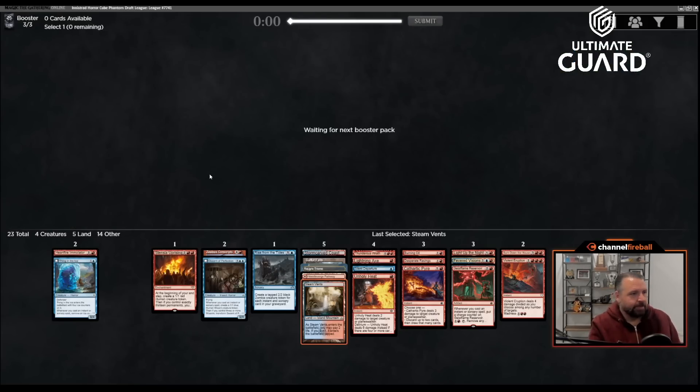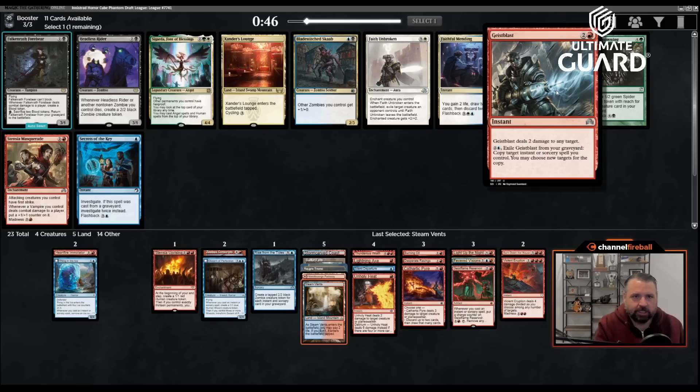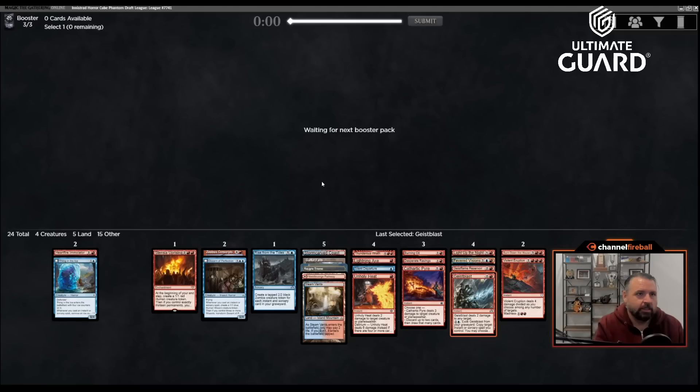There's Xander's Lounge but also a Geist Blast — two red instant, deals two to any target, and you can pay two blue and exile it from your graveyard to copy an instant or sorcery you control. Three mana shock that later copies a Lightning Axe, Thunderous Wrath, or Light Up the Night — that works out pretty nicely. A decent card to discard too. I'd like a counterspell — I've seen Unsubstantiate, Flip the Switch, Syncopate — but this cube's probably not at a power level where Mana Leak makes a ton of sense.